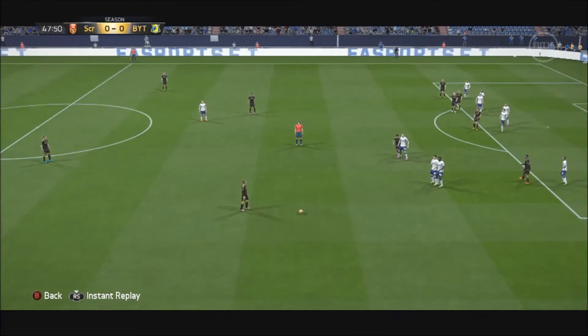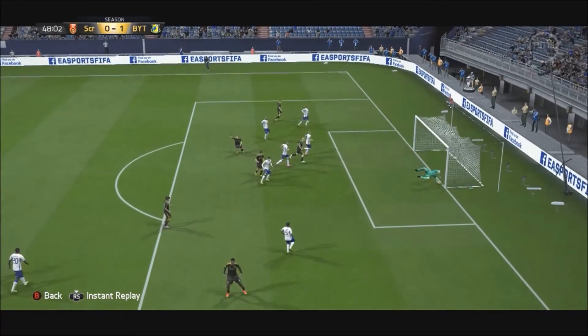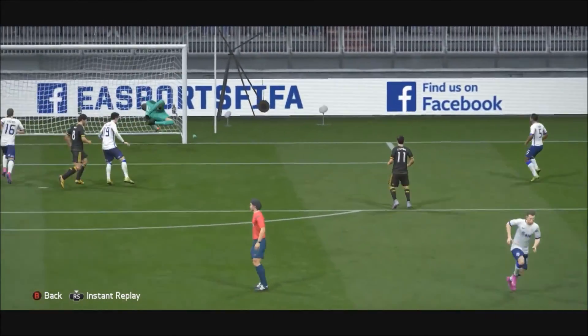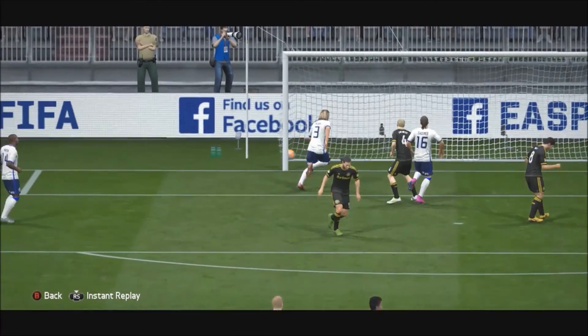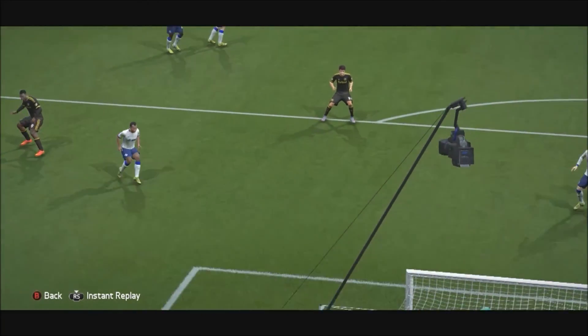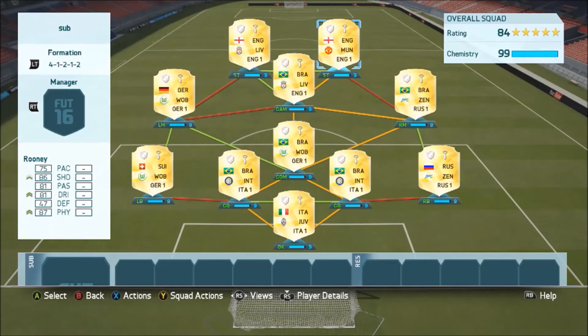Coming close to Sturridge is Wayne Rooney. I had to put this free kick he scored for me in — I used the LB and LB button to take it, which I think is like a power free kick. Wayne Rooney has probably the best free kick I've used on FIFA 16 so far. His stats are something like 88 power, 88 accuracy — absolutely insane.